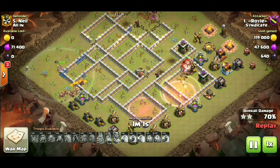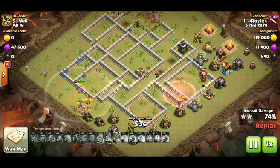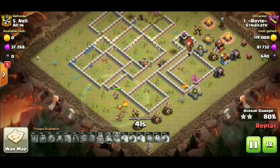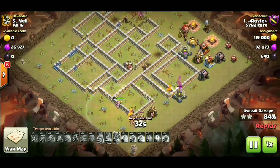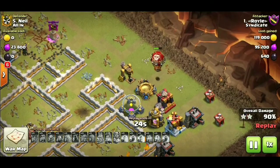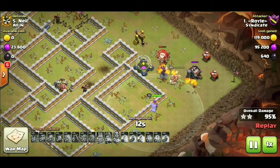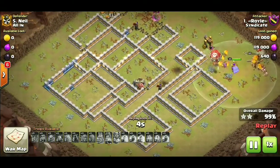We got the haste and a heal spell — always good to have that heal spell guys on the back end of the base if you're gonna be ending on a wizard tower, because the wizard tower could do devastating damage to your balloons. Right now we don't have a ton of balloons still going but they're gonna head over and try to take out this archer tower. We got our warden with our king and some minions and lava pups working in the south. Balloons gonna go to this outside tesla here — how many balloons? One balloon left. Real clutch job here by the balloon — wait, there's two, there's definitely two there. But yeah, we're gonna be able to take out the rest of this base. Real clutch move bringing out that GoBoLaLo guys.